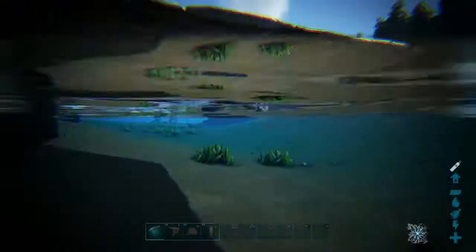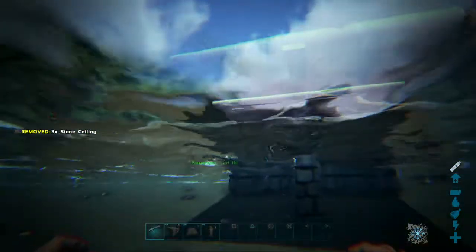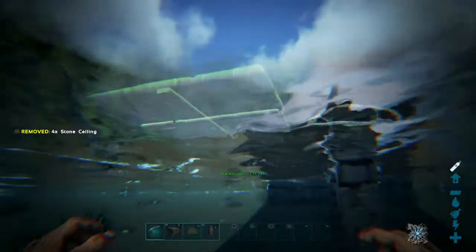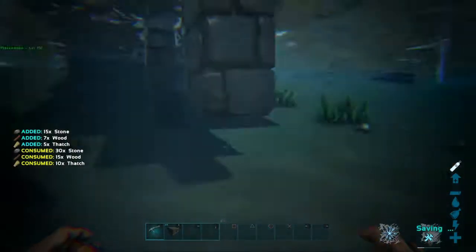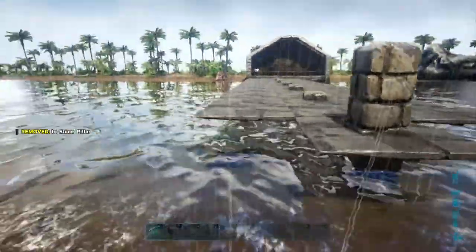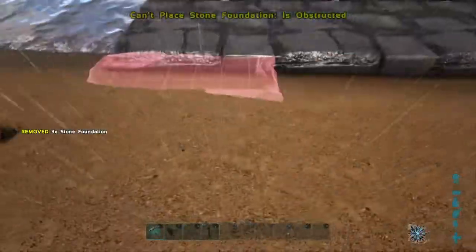Next up was the bridge — troublesome to say the least. I placed three foundations just below the front of the camp house and extended this out to a 2x3 of foundations, then further extended the platform out with stone ceilings. I anchored this bridge with pillars every other block underwater. Seeing as the inlet area has some very fiddly underwater clipping, it's much easier to just let the pillars poke through the bridge and use them to mount light sources on later, since it's near impossible to stop the pillars from poking through. I ran this bridge to the other side of the inlet and down onto stone foundations.